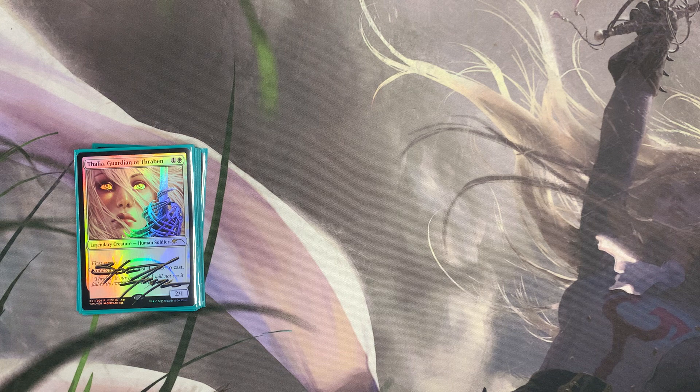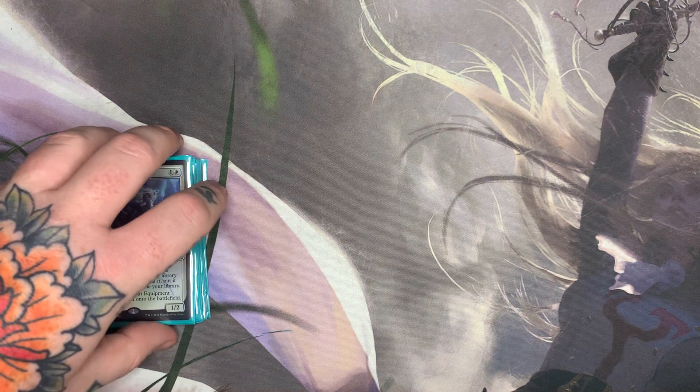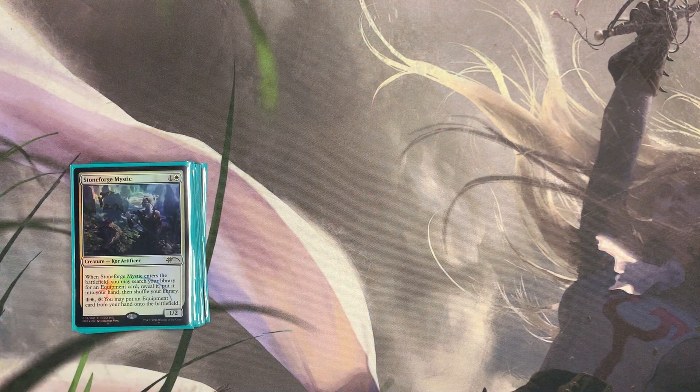In the two-drop slots we also have four Stoneforge Mystics. When it was first unbanned in Modern it was underwhelming, but now that they've printed some really crucial equipments for this card, it has given us the ability to actually close games out. Stoneforge is very important. In the 80-card builds you're not going to see anything like Leonin Arbiter, so Stoneforge gets to work without having to worry about the awkwardness of searching.